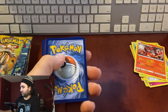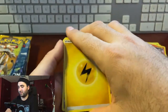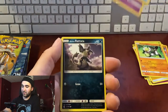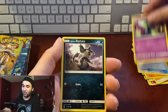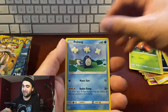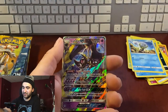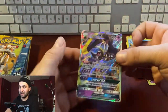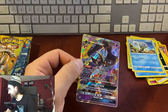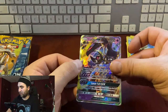Pack eighteen: electric energy, Passimian, Poké Ball — sorry, Pokémon Catcher — Golbat, Rattata, Jangmo-o, Paras, Poliwag, Dewpider, reverse hollow Spinarak... Lunala GX! Nice! That's our third GX — awesome, awesome guys!